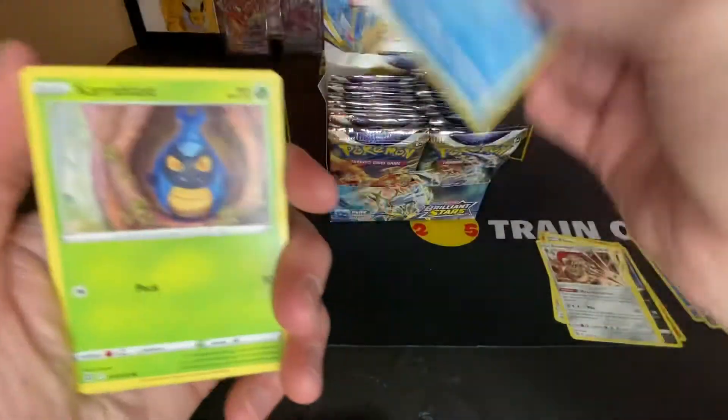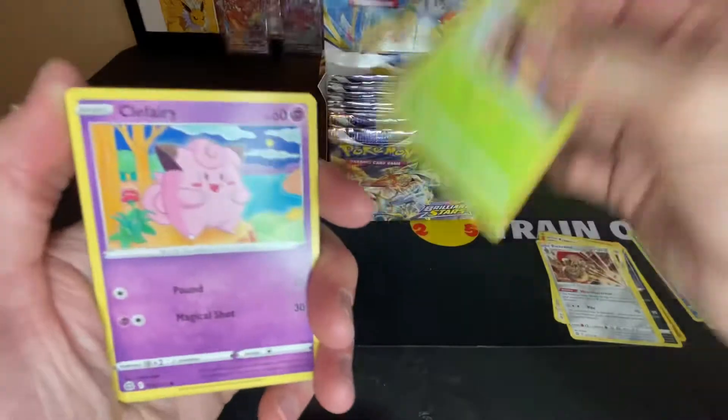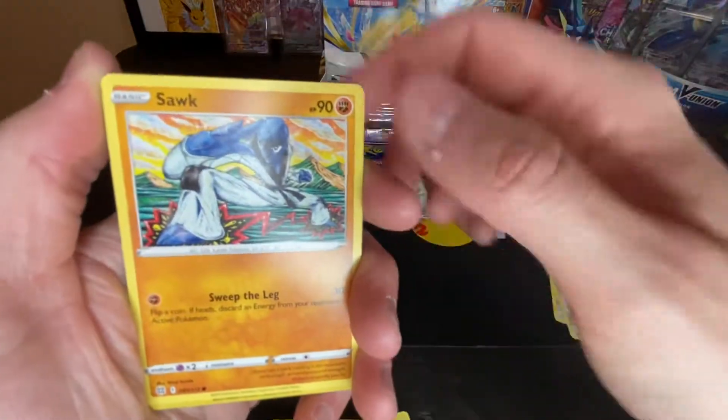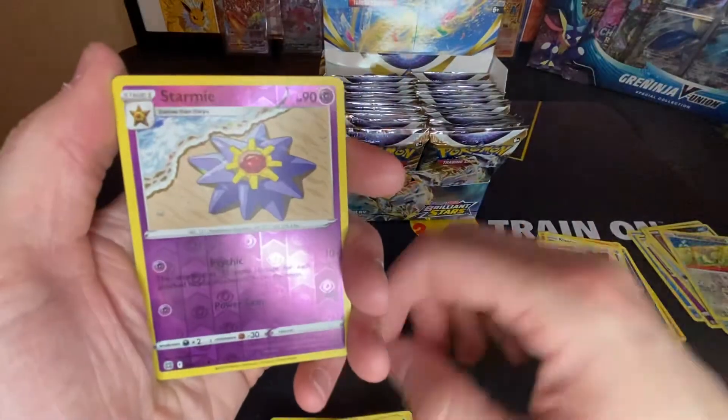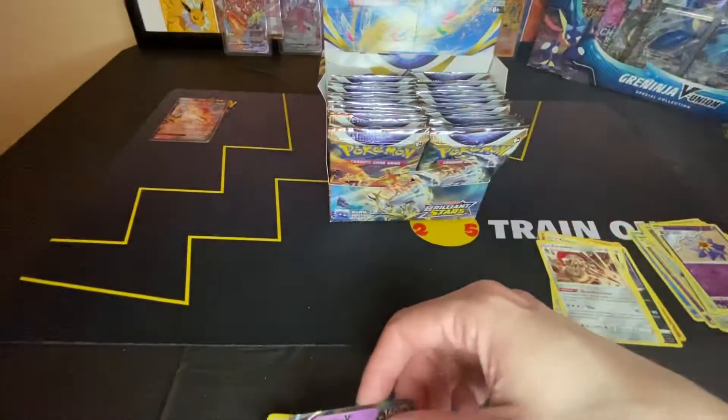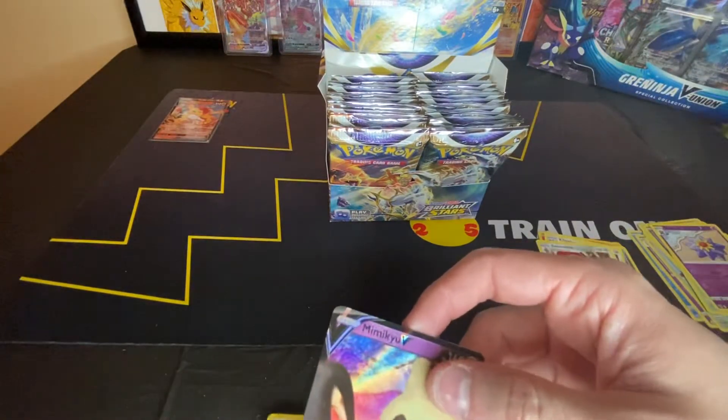Staryu, Carbink, Clefairy, soft reverse Starmie, and a Mimikyu V. A lot of Gen 1 Pokémon in that pack right there.